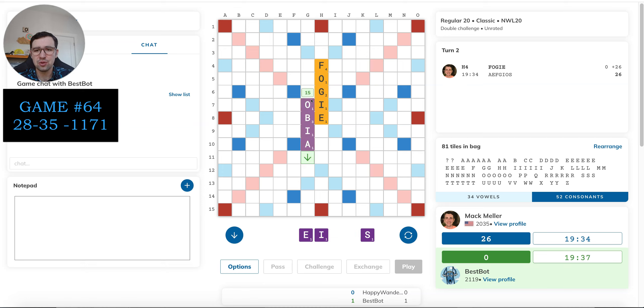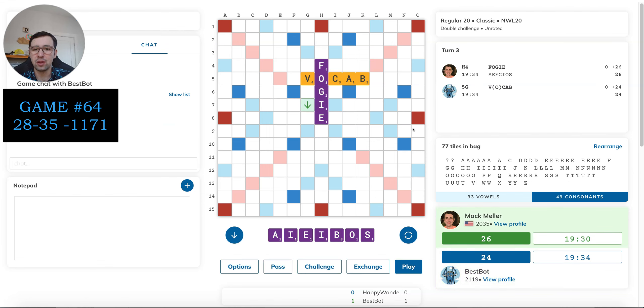Obia here is a reasonable option, but that's pretty risky — putting the A right there with a Z unseen and lots of other high point tiles. Bot plays vocab, so that gives me a spot for my B here. Probably bio is more sensible than Obia. It does keep a third vowel, which is unideal, but scores a lot more, takes out that spot, and doesn't give back another massive hotspot like Obia does, so I think this is probably fine.